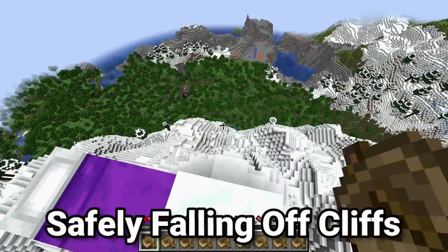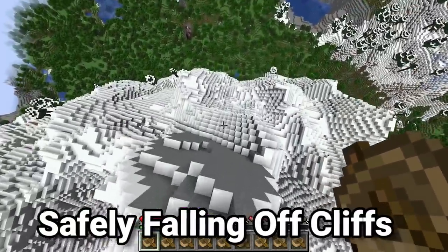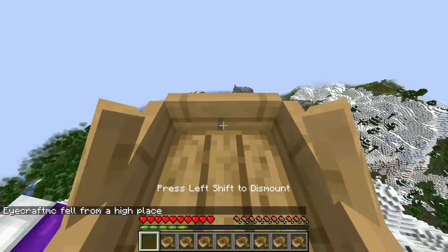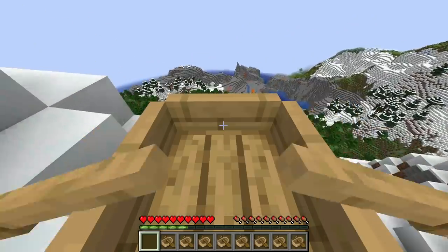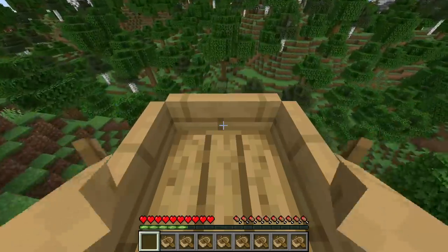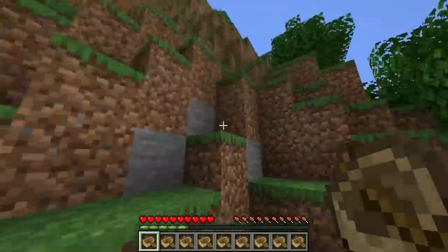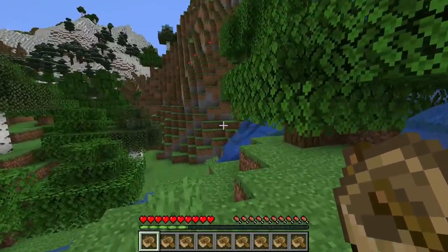As well as using boats to cross lava and water, you can also use them to avoid fall damage. We're going to jump off this cliff — we'd normally die, but if we have even one boat, that's all we need. Put down the boat, get in the boat, row forward, and upon hitting the ground we are going to be 100% fine. We can even row ourselves all the way down the mountain in survival without taking any fall damage whatsoever. Using a boat to get down is probably your safest way.